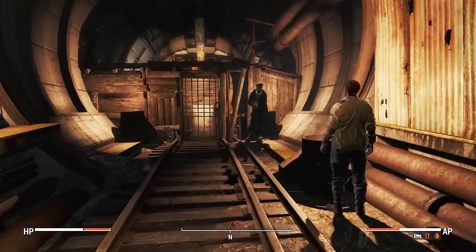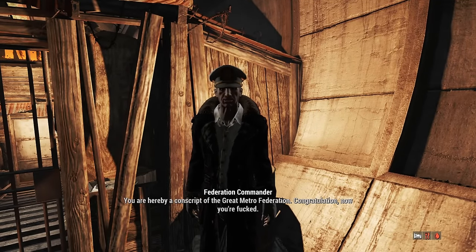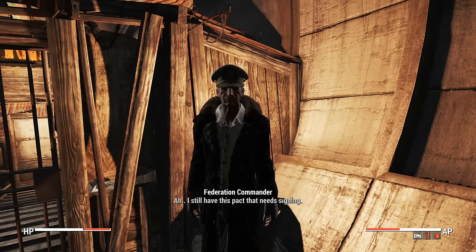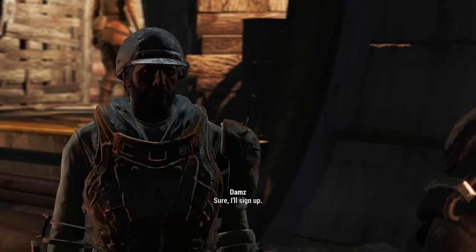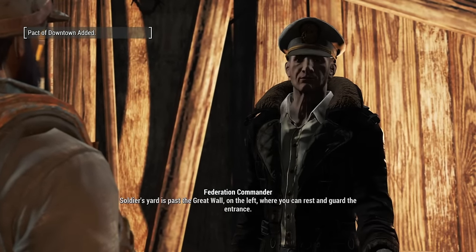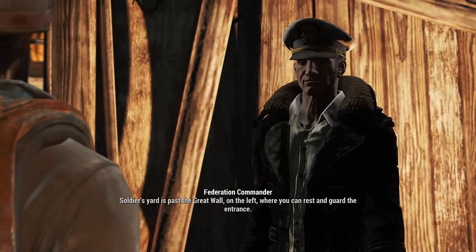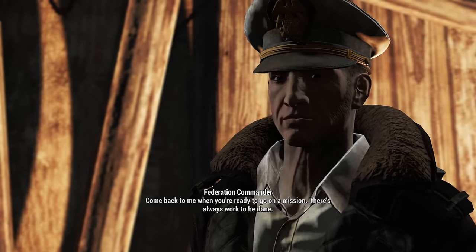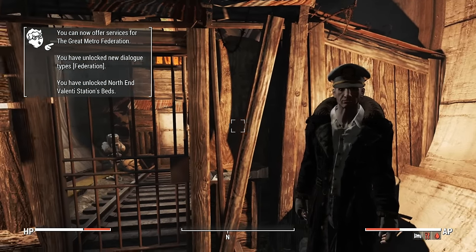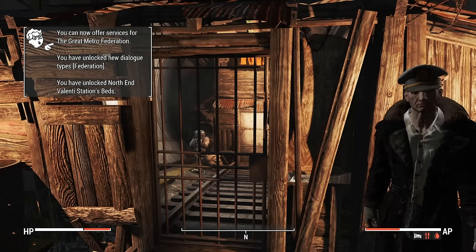We have an insurance card now. Going back to talk to the guy at the front: 'I heard you completed the test. You are hereby a conscript of the great Metro Federation. Congratulations - now you're committed.' He has a pack that needs signing - sure, I'll sign, don't know what I'm signing up for. 'Here's your copy soldier. The yard is past the great wall on the left where you can rest and guard the entrance. Come back to me when you're ready for a mission - there's always work to be done.'